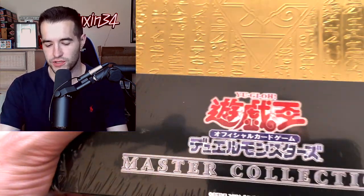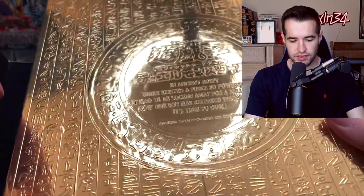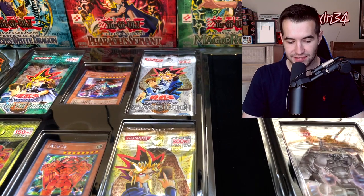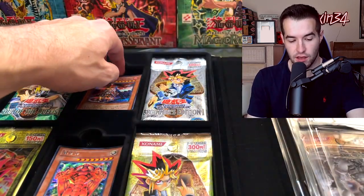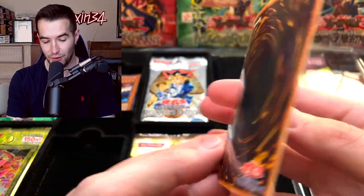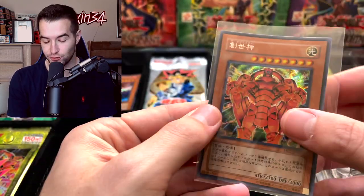We're going to do these one at a time and try to show what's going on in each of them. Starting off with master collection one from the OCG - the binder is nearly the same thickness as the English version. The second and third ones are a little bit different, which I thought was interesting. Let's open this thing up.